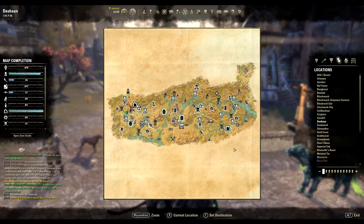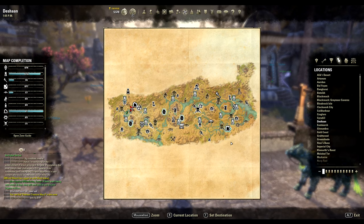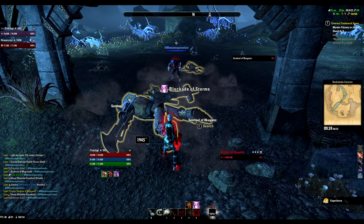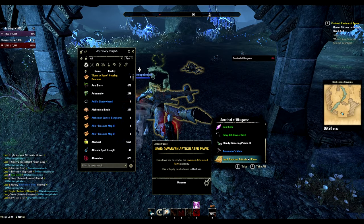For the fifteenth lead we go back to Darkshade Caverns, but this time Darkshade 1. It drops again from the last boss, and as before just speedrunning this place in normal mode will get you a drop in no time.